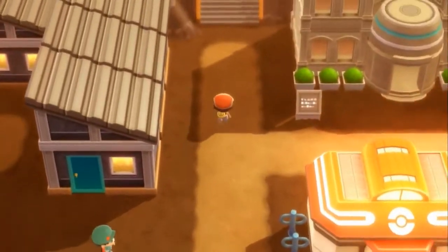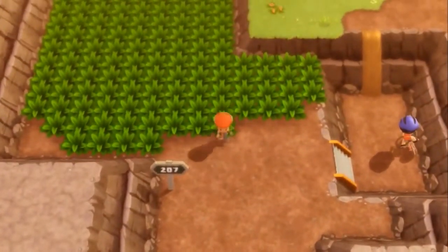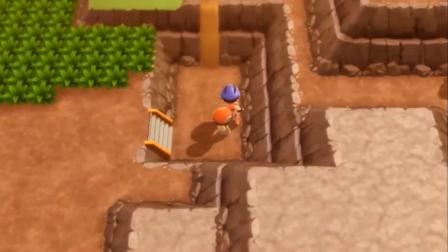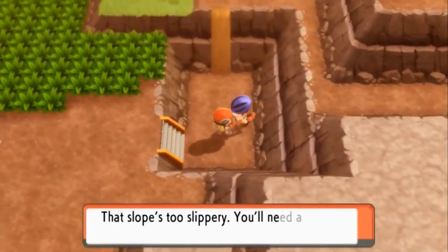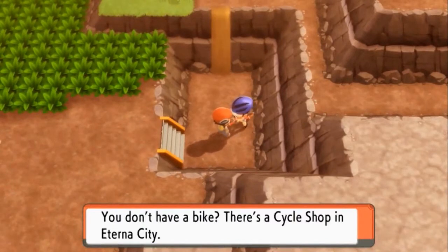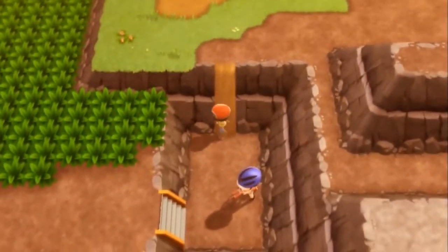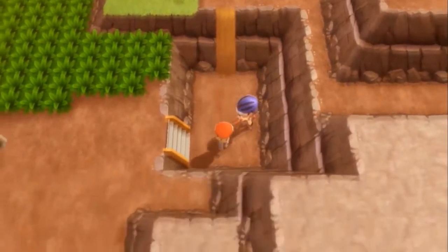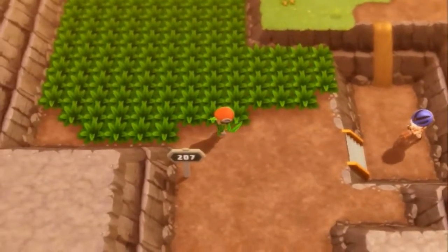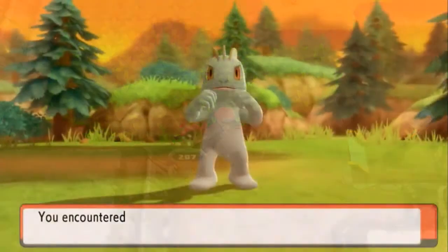We're heading north to Route 207. There are a few things to get here. An NPC tells us the slope is too slippery and we need a bike — there's a cycle shop in Eterna City. We can't get up there yet, but there are a few Pokémon I want to capture, so I'll fast-forward to that.